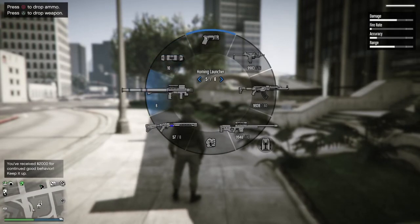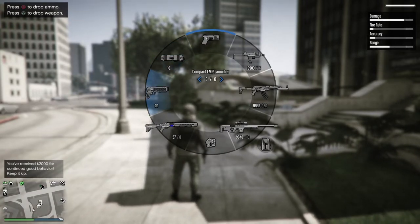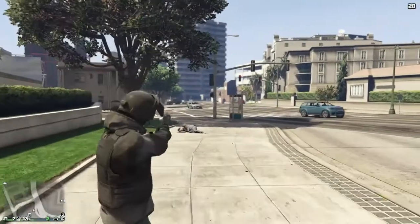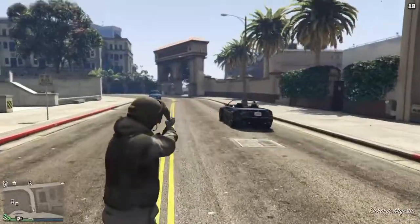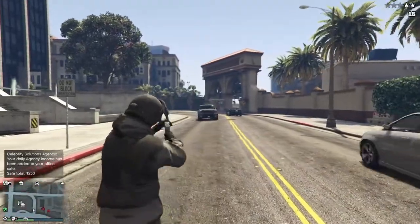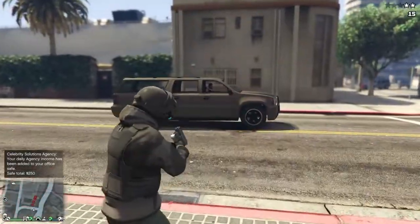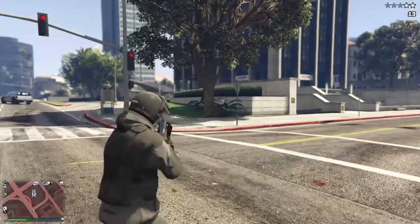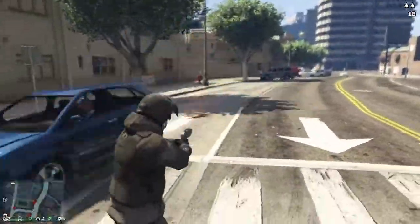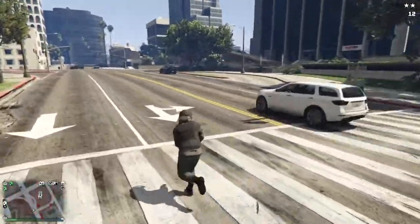Now for the Compact EMP Launcher — go to the grenades category. You can shoot it but it's not really that effective against people. However, it's disabling cars as you can see — our car is disabled. Shooting it at cars literally disables them and they won't drive anymore.